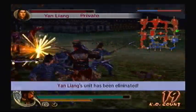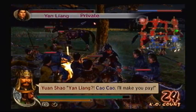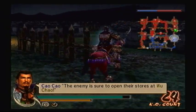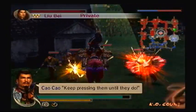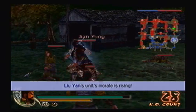Alright, now we just gotta head for Wen Chao. Yan Liang! Cao Cao! I'll make you pay! The enemy is sure to open their stores at Wu Chao — keep pressing them until they do! Sure, I'll defeat Jiang.